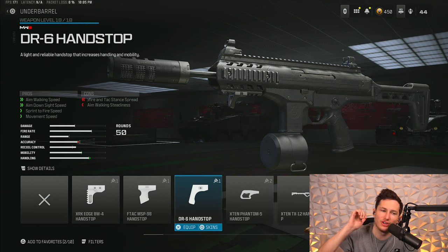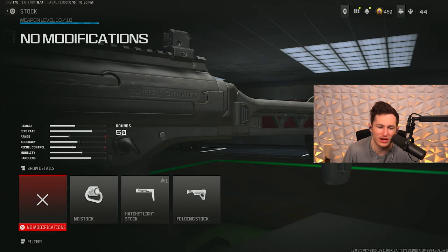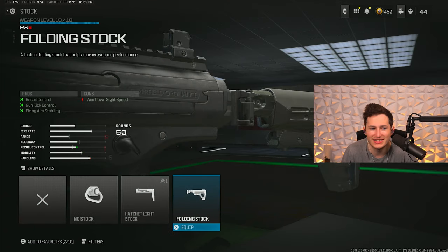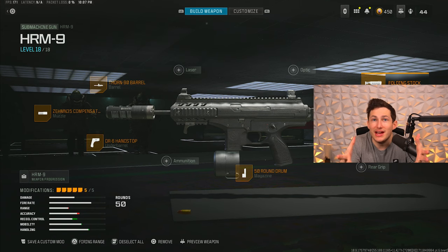For our fourth attachment we're chucking on the same DR6 Hand Stop — my favorite underbarrel in the entire game. It boosts our ADS speed, sprint-to-fire speed, and movement speed just like it did on the RAM 9. For our fifth attachment we're chucking on the folding stock, which gives us a ton of recoil control for just four percent added to our ADS time. The recoil control we get is totally worth the slightly slower ADS.